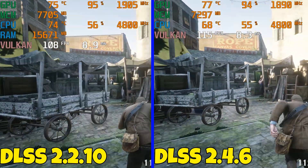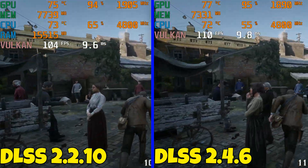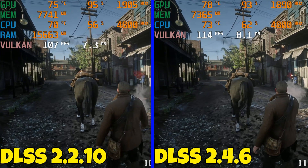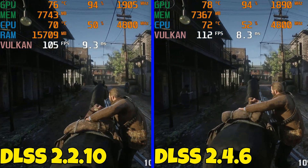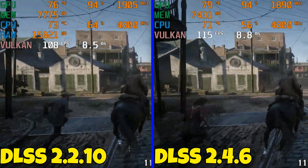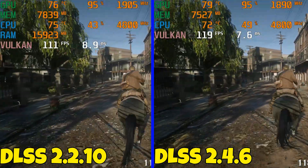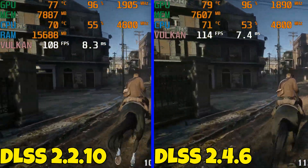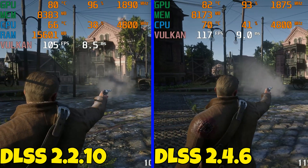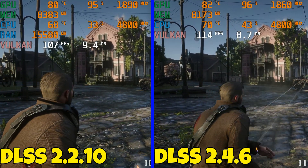It is less noticeable at 4K. On my channel you'll find useful DLSS videos, like the DLSS exposure tool for Red Dead developed by Alex on Reddit, which helps with that over-sharpening and dulls it down. Frame rate is also slightly better — getting more frames in certain scenes with the latest DLSS — and video RAM usage is slightly lower as well.